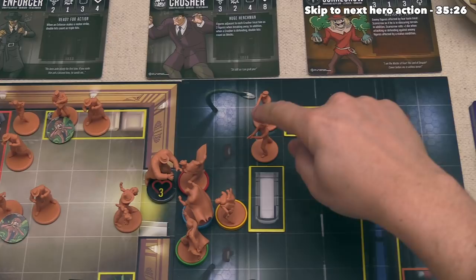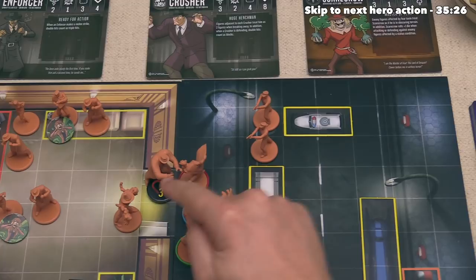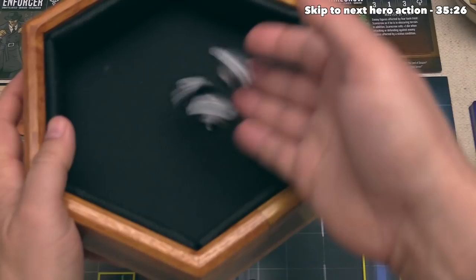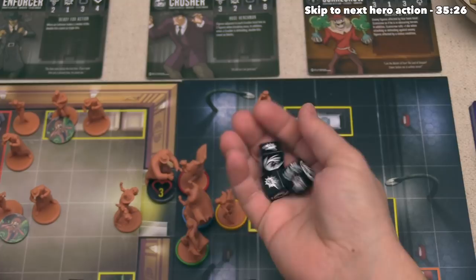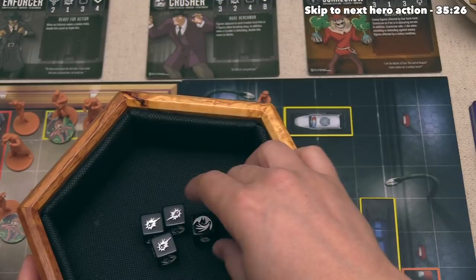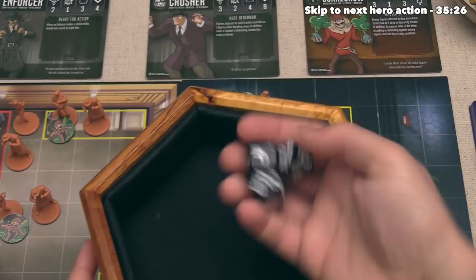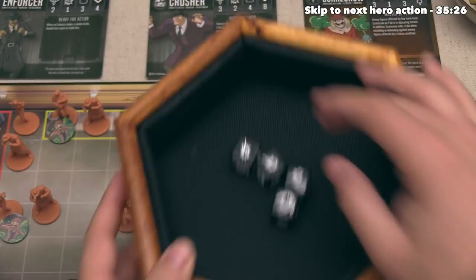The police officer is going to use both actions as ranged attacks, rolling three battle dice against the Crusher. They don't suffer a penalty because it is three spaces away and police officers only suffer a ranged penalty after three. That is three damage overall - the Crusher can defend with four dice and looks to block just one of that damage coming in. The villain player decides to spend their one focus to re-roll all three remaining dice, and they got one more block. So they block two out of the three damage, which means the Crusher takes one damage and is now up to four wounds.